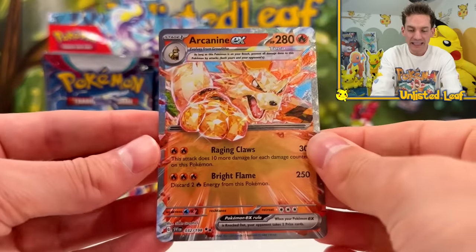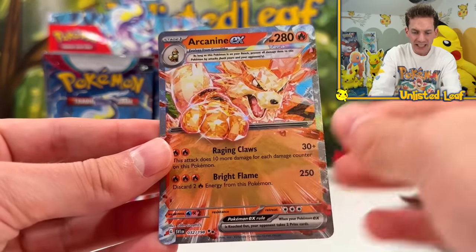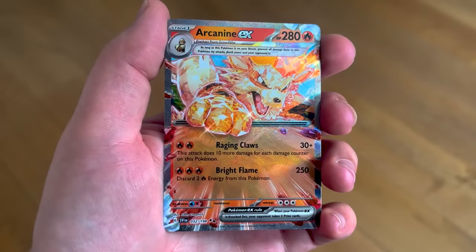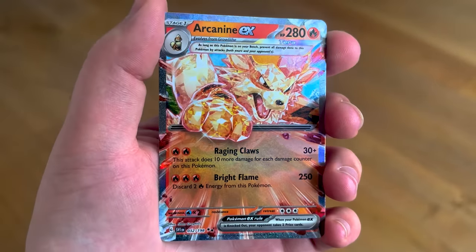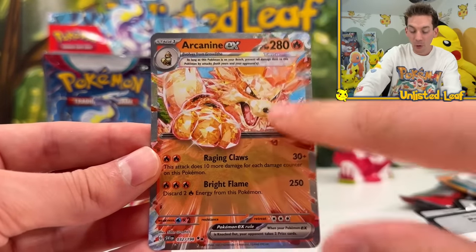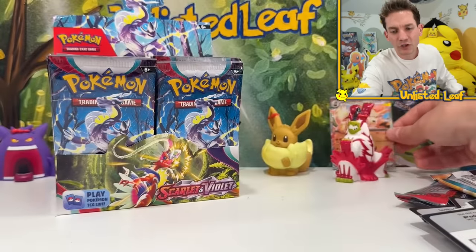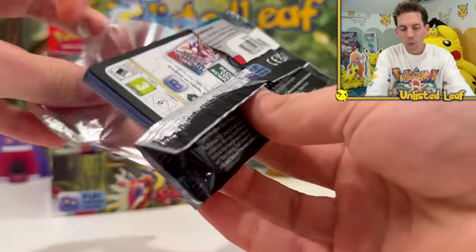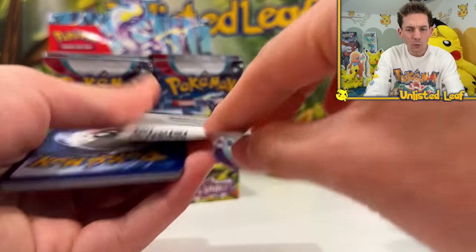First ever EX card - it's a Terastallized version, so this one has embossed texture all over it. Look at it - it breaks out here, he looks like he's made of glass! But the textured EX finish is only for Terastallized Pokemon. If it's a regular EX, it's going to be more of a glossy finish, almost like the same gloss level as a jumbo card.